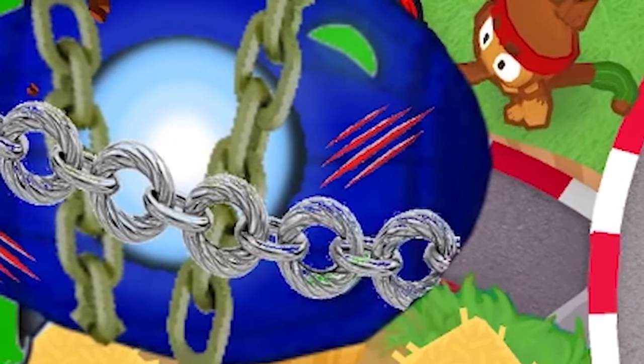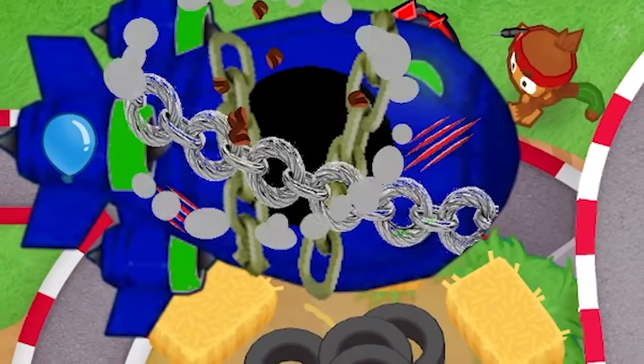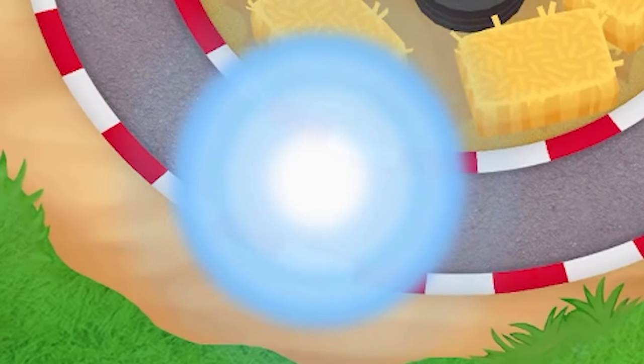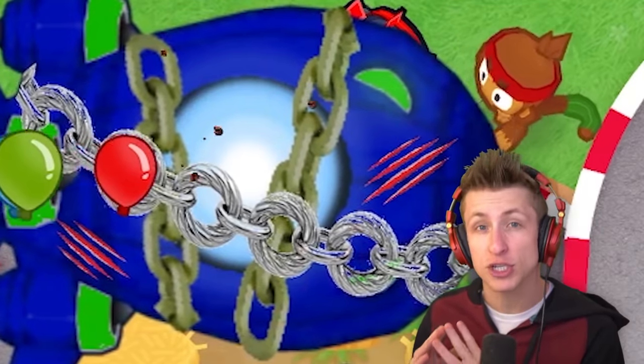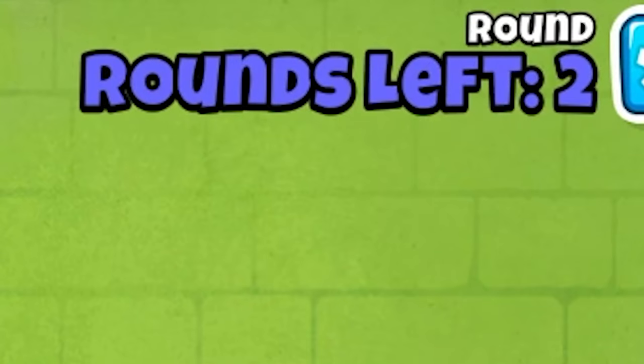The Soulbinder boss is an indestructible boss balloon that has a soul core that you need to pop out of the boss balloon in order to destroy it and push the balloon back. We have to keep the Soulbinder boss at bay until round 80 when the boss finally is able to be damaged. We've added 19 brand new towers to the game that we're going to be using in order to defeat this crazy boss.